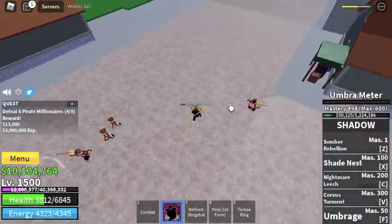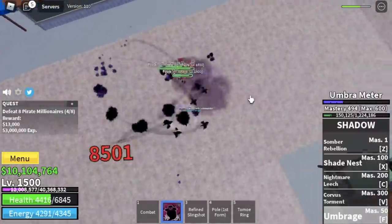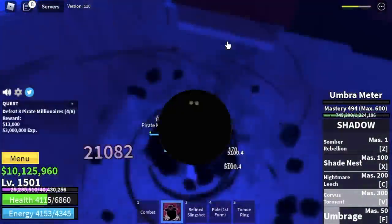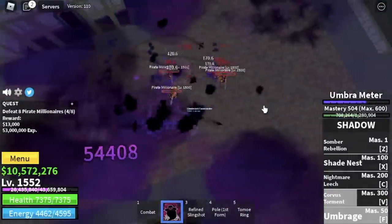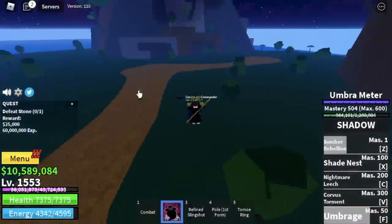A tip — when you lure them, don't hit them. Just go near them and they will go aggro on you. Use your F and V skill, and that's it. We are going to skip the Pistol Billionaires and go straight to Stone when you reach level 1550.